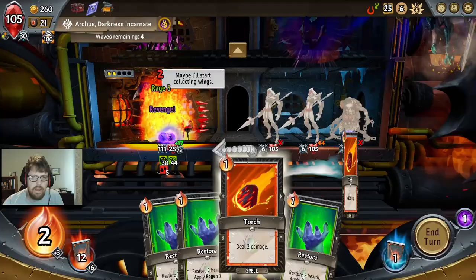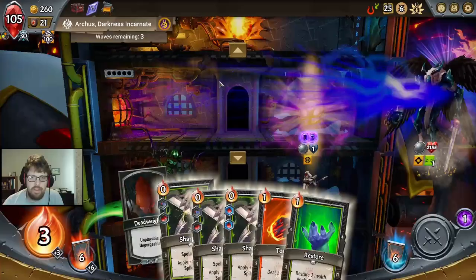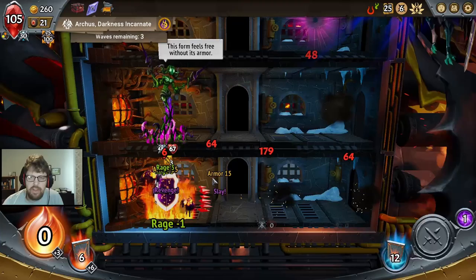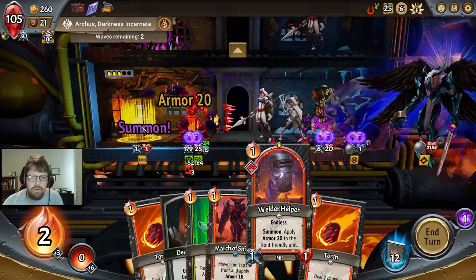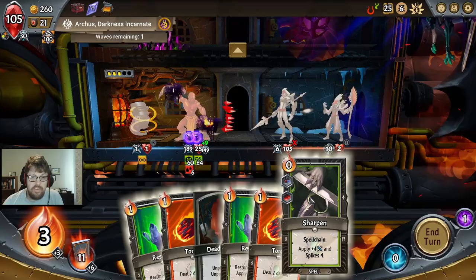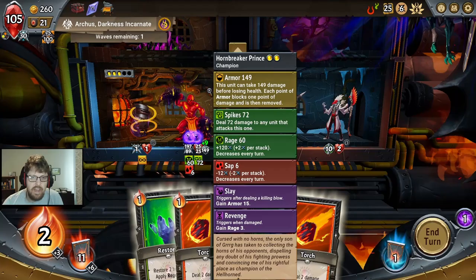Just pump the numbers. That extra rage is going to do a lot more than the two extra armor would. Keep going, and then this guy just does cleanup. We probably should be putting the heals onto the Animus now that I think about it. We can play you and we won't actually kill it yet because we don't want to have the Scourge. Look at this — 64, 68, 72 Spikes. Not bad.